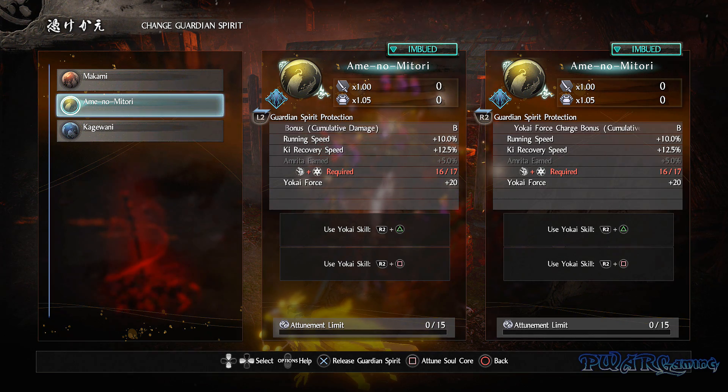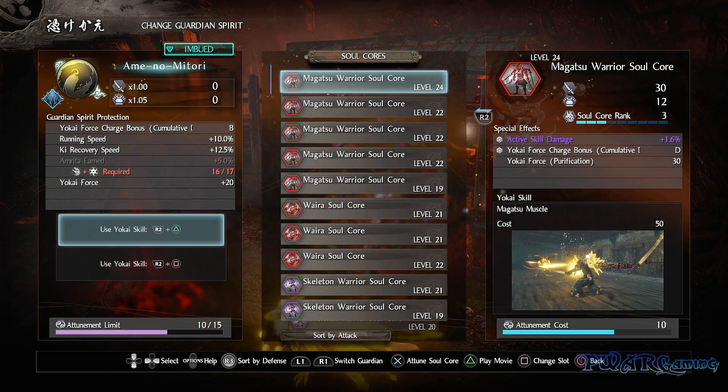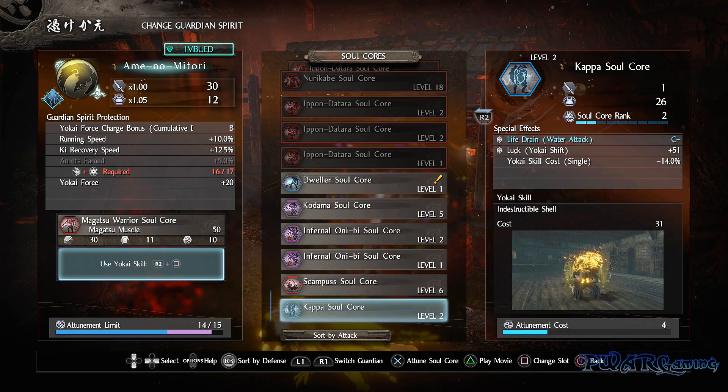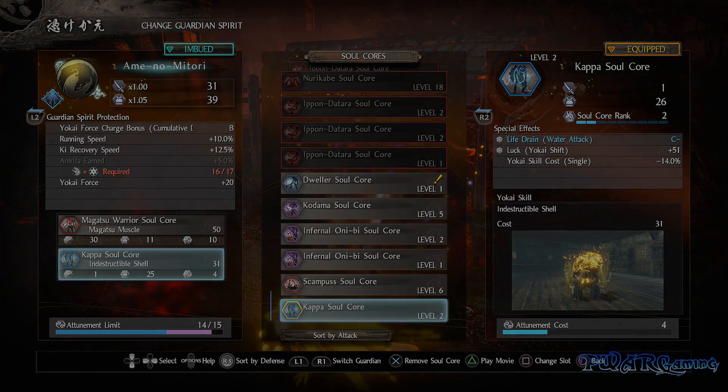So you have to consider that factor when picking guardians as well. Will you sacrifice attunement cost, potentially losing the more powerful yokai skill combinations just for the guardian substats? That's another factor to consider for your builds now.